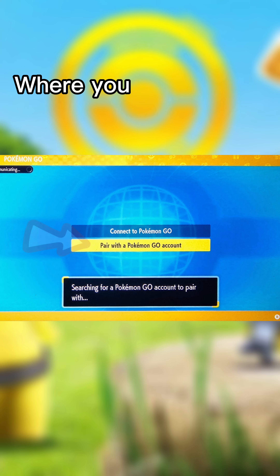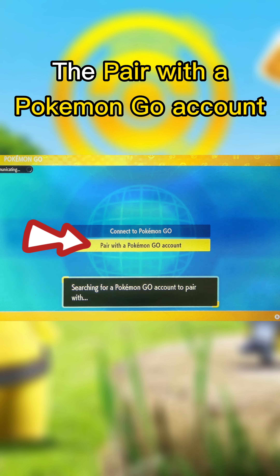This will take you to a new screen with two options where you'll want to click Pair with a Pokemon Go account. After you click this, hop on over to Pokemon Go.